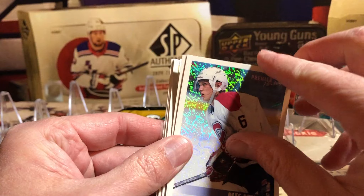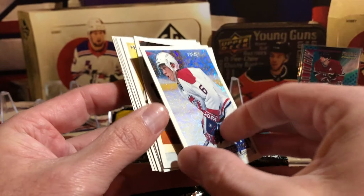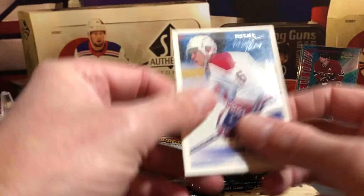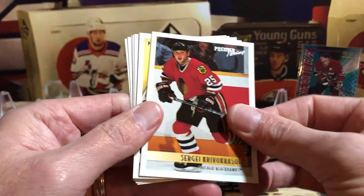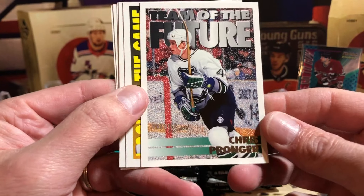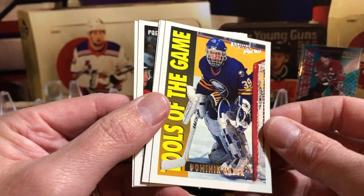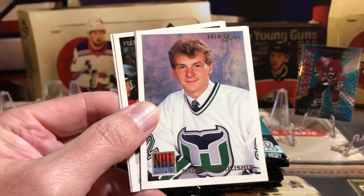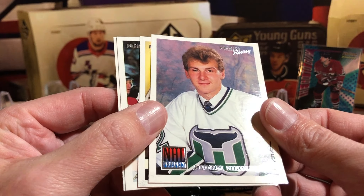Those are the base cards and all the inserts have those options. Looks like that's a double card - a little stuck together, there we go. Got Niedermeyer stuck to the back. And we've got Team of the Future - Chris Pronger. Tools of the Game - Dominic Hasek, cool card. And NHL Prospects - Andre Nikolishin.